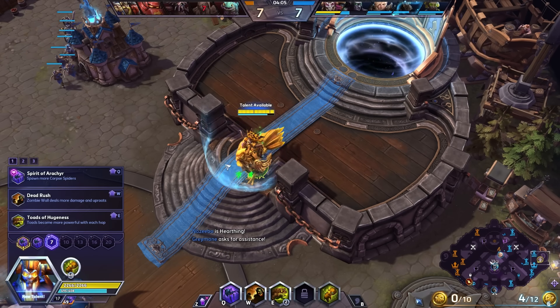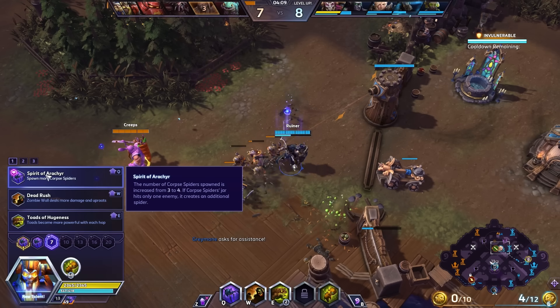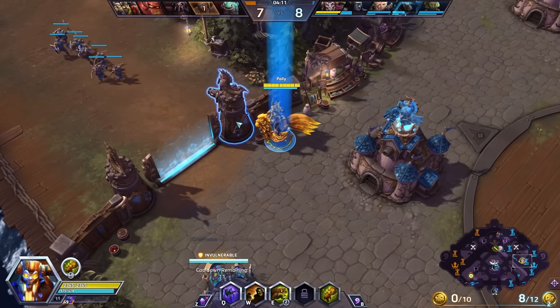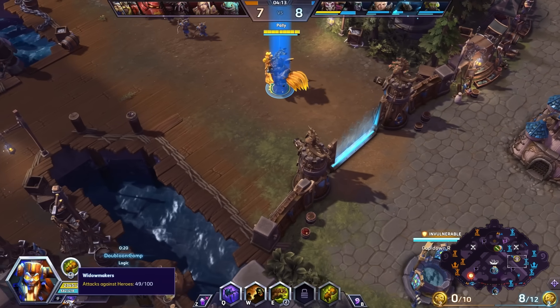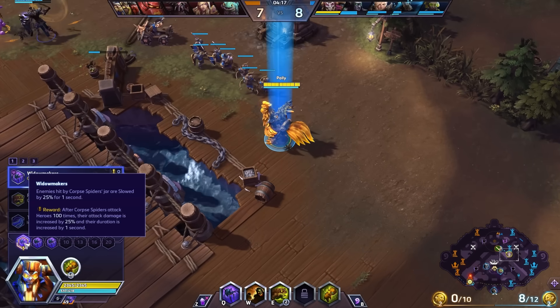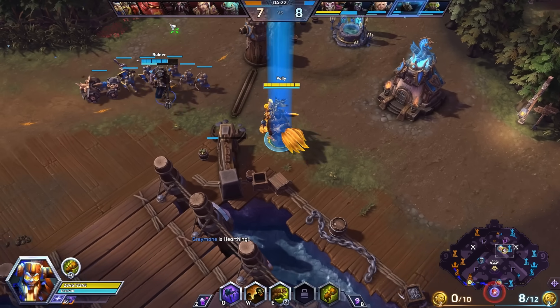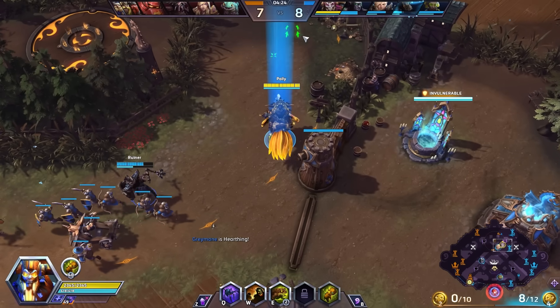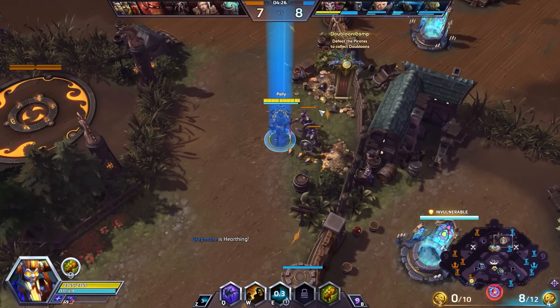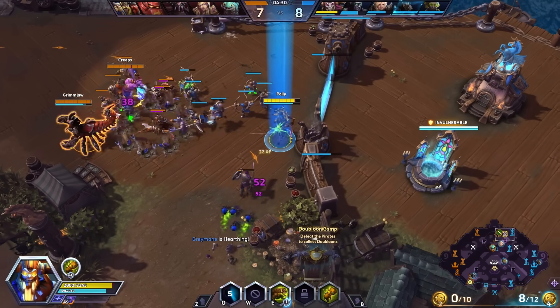Now at level 7 we're picking up Spirit of Arrakir. This is going to cause our spiders to make more spiders, which gives increasing benefits for every spider talent that we have. Our level 1 quest is after Corpse Spiders attack heroes 100 times, their attack damage is increased by 25% and they get a better duration. We're about halfway there right now — we are nowhere close to the full potential of these spiders.